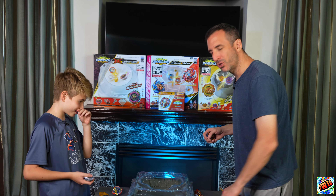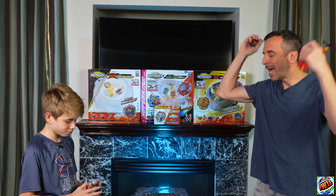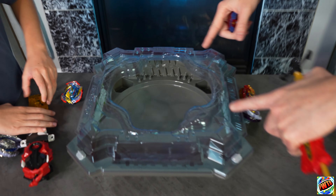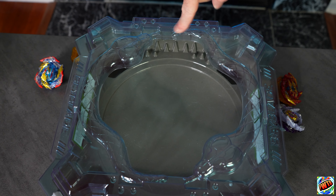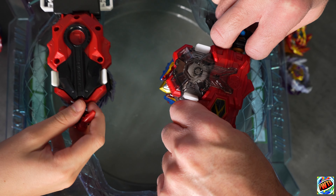We're starting with the two attack bays, so I get to start with Excalibur and this solid launcher. We're battling in our smallest stadium because when you have full-on attack you want to see contact. I have Guilty Longinus — three, two, one, let it rip!